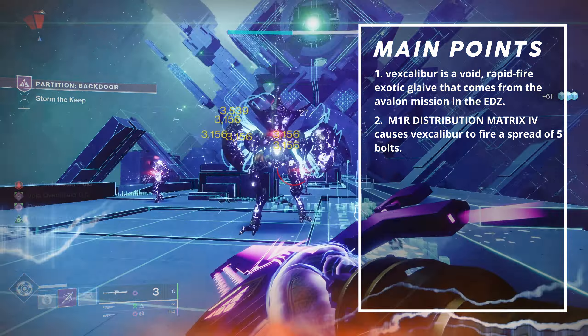Grave Robber causes all equipped weapons to get refilled from reserves on melee kills. It's straightforward — if you plan to play aggressively, this is perfect. With the Synthesis Glaive buff on the way in Season 23, this choice might be interesting. Lastly, Replenishing Aegis refills one round into the magazine from reserves upon blocking damage, but the effect has a 1 second cooldown after activation. I like this perk, but reloading is pretty fast already and can be done after backing off into cover. However, if you just want to hold guard and shoot, this is right up your alley.